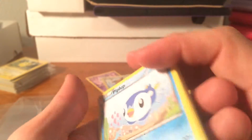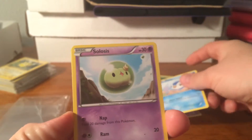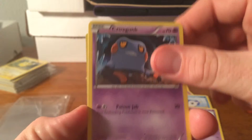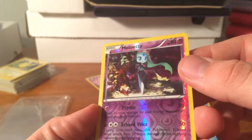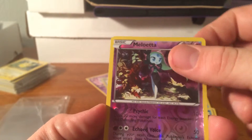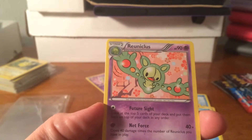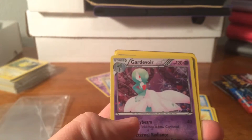Our last pack of this opening is another Legendary Treasure. I don't know the card trick on this one so I'm just gonna go and open it straight through. We have a Piplup, Solosis, Croagunk, Magikarp, Meloetta — which is a reverse holo rare, so that's a cool card — and then we got another Reuniclose, which we pulled already, and Gardevoir.